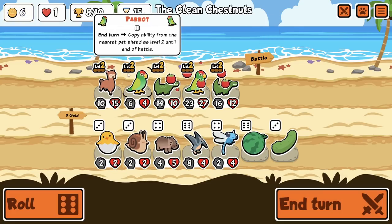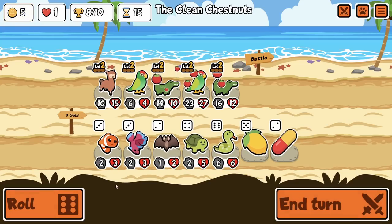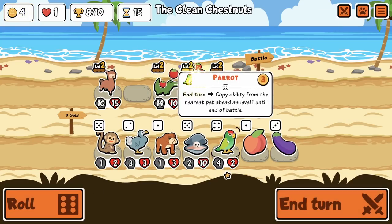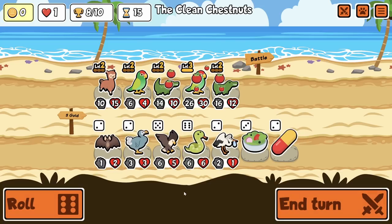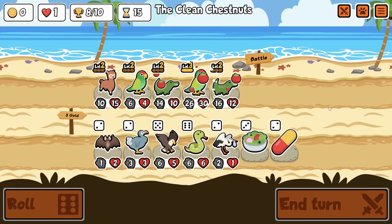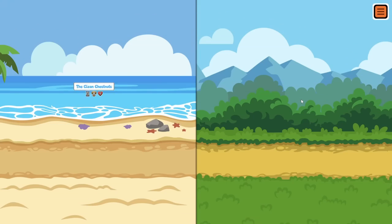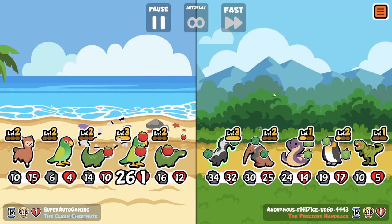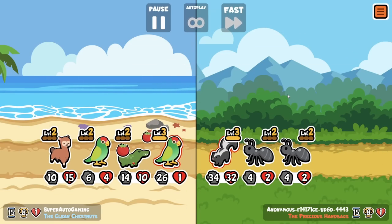Maybe we don't buy the last one — I might combine the parrot and look for something else. So we get that here and we get a new level two parrot. We're looking okay — we need to find the last parrot or croc to get rid of alpaca. We don't have full tomatoes but this is the most tomatoes I've ever seen in my life — I'm just having a field day.